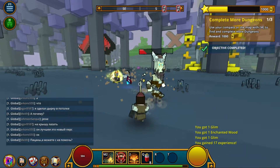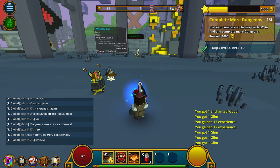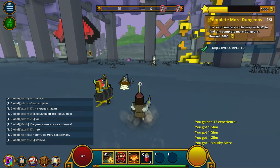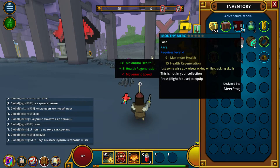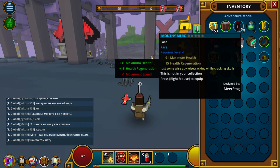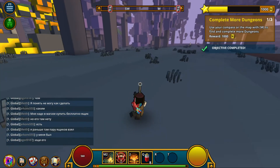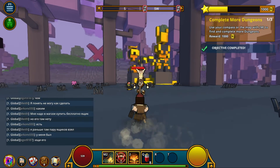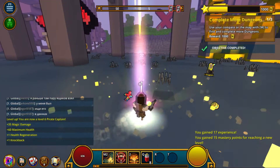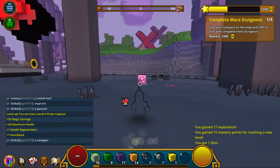Let's kill these horse-cow things. What are they? What is this? Mouthy Merc for a face — let's put that on. That gives me 91 maximum health and 15 health regen. That actually improves my abilities. Let's wear that. Oh, he looks like he's just wearing a target on his face again. I shall fight you to the bitter end, Mr. Cow. I'm level 6 — whoop whoop. Does that mean I'm level 6 or level 5? Who knows?